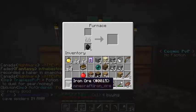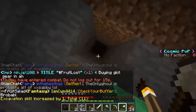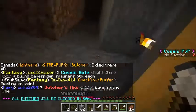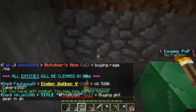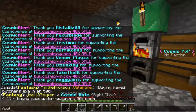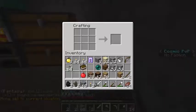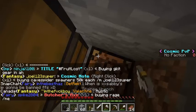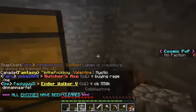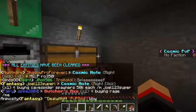Let's put this iron in our smelter with all this coal. Oh gosh, broke a piece of coal and gravel fell on top of me — I don't want this. Looks like there's only two coal up there, that's crazy. Before we forget, I want to do slash set home here, so we can come back anytime — that's really important. I think I'll raise this crafting table up out of the floor. There we go, that looks better.